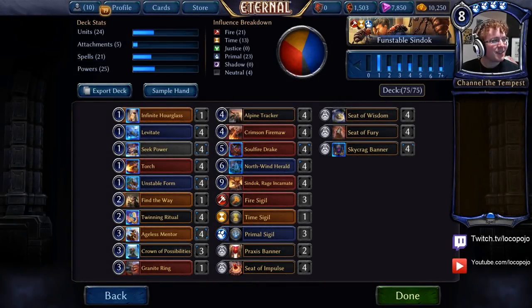Hey everyone, welcome back. This is Pojo with Eternal Bruise. We're trying a different list today on Funstable Sindok, which has been mostly inspired by the existence of Crown of Possibilities Good Stuff decks in sort of Felm and Elysian. I really thought that was kind of interesting, so I wanted to try a little bit of that.